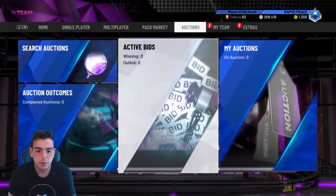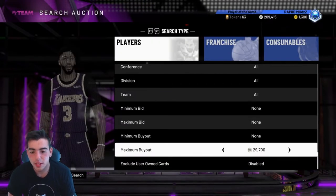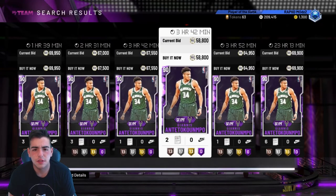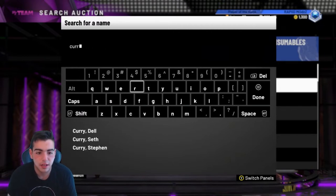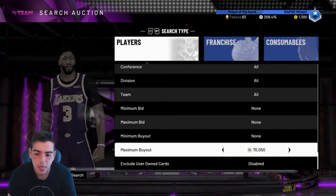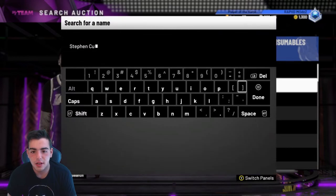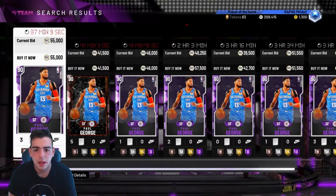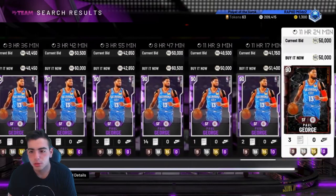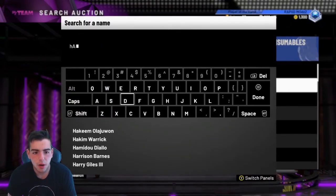We're probably going to be grinding Domination later. But let's talk about the market - let's talk about Giannis and all the Amethysts to see how much they went down. I said they were going to drop. Giannis at 58K - he was at 68K in my last video. Let's check Curry - 60K. Stuff didn't really go down as much as I expected. Their prices kind of stayed the same. Paul George is super cheap, around 40-ish K. I don't know why there's not a lot on the auction - it's really confusing me.